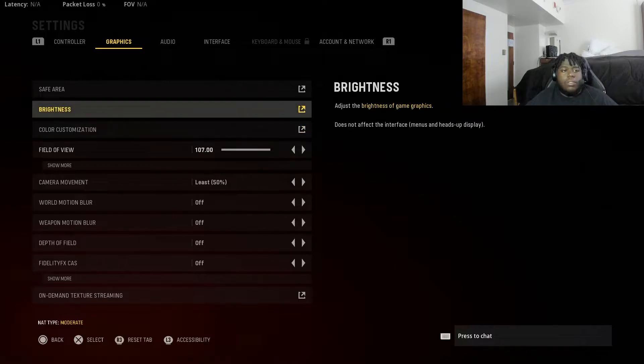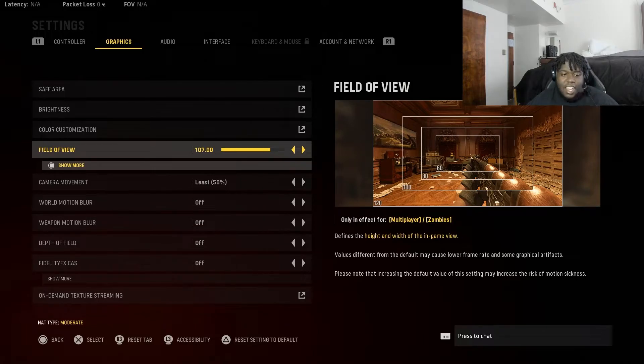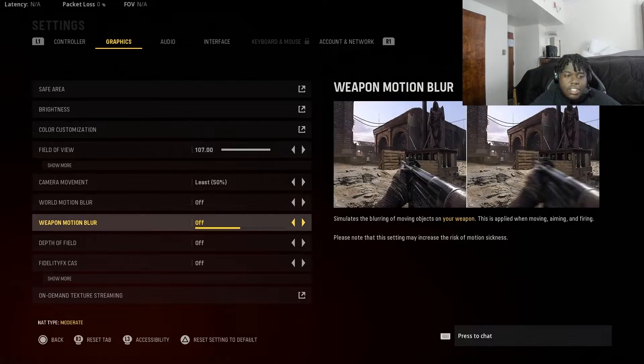Let's get into field of view. The pros play on 107 FOV. I do have a bigger monitor so I could go lower, but at the time I was on a 24-inch and went around 110. 107 is the sweet spot for me, and on my 1440p monitor it's absolutely perfect. If you're playing on 120, you're literally just trying to go for clips and look cracked out — it has a negative effect on your game. Don't play on 120.